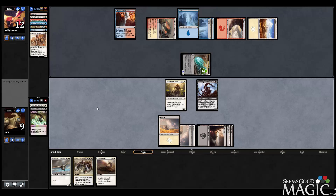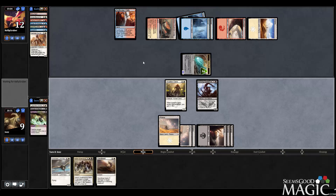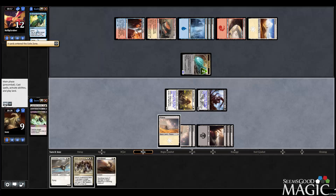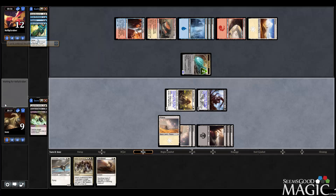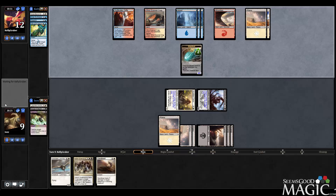Next turn we can Harsh Sustenance plus Sandblast. Our opponent would have to have Rush of Battle and Trumpet Blast, and that would not be enough. Force Away? Nope — something like Will of the Naga. It's pretty good. So we're going to get bashed down with that, can't leave up the Sandblast now. So we are taking pretty big damage here, but not quite dead yet.